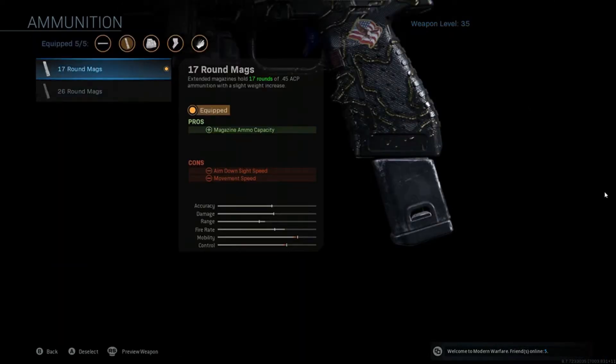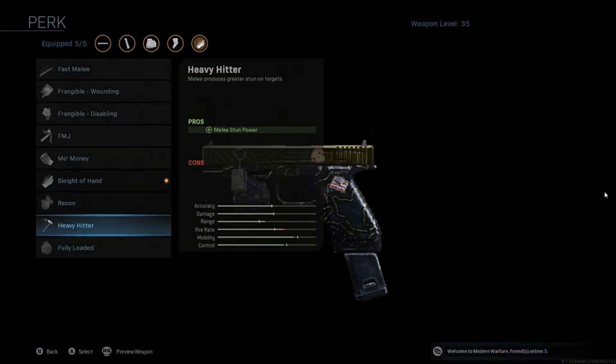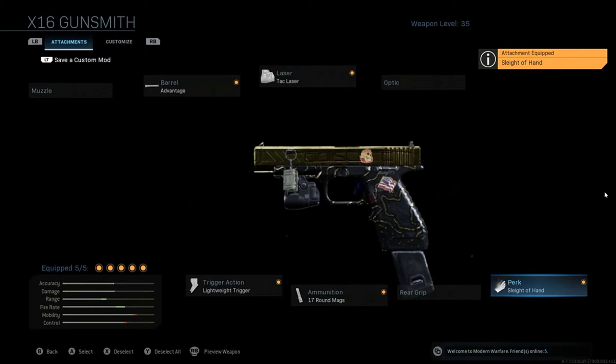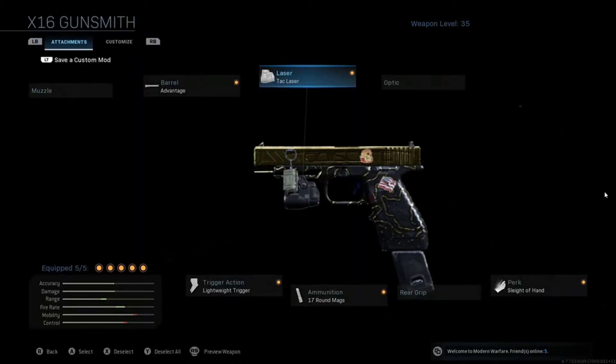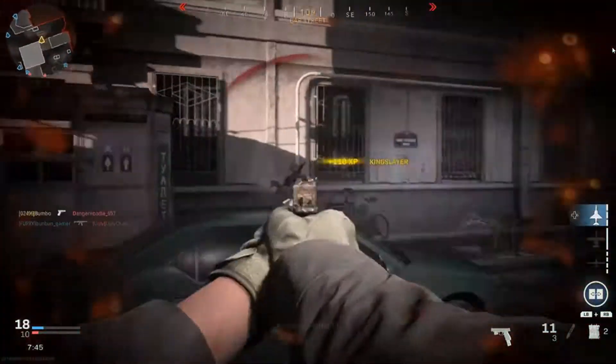Next is the Lightweight Trigger - this is a given for all semi-auto pistols. Faster rate of fire means faster time to kill. There's a downside in that ADS sway is a little higher, but who cares - I'm not trying to shoot guys at 5,000 meters. Very fast rate of fire is one of the things you need to take advantage of, and the rate of fire on this one is a little faster than the 1911. For ammunition, it has a 13-round magazine which is plenty, but adding the extra four rounds doesn't slow ADS too much and gives you a little more buffer.